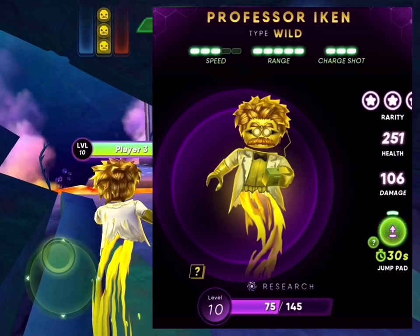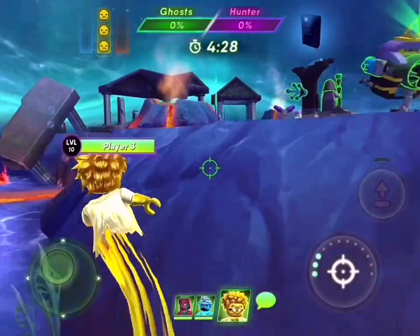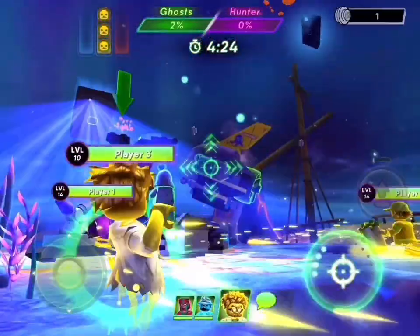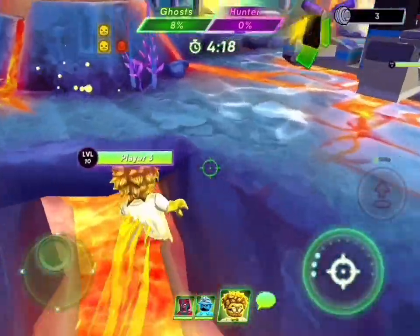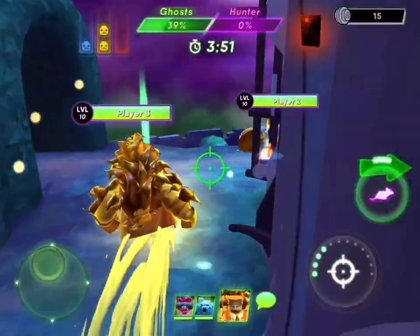Professor Iken: speed 3, range 5, charge shot 3. He can shoot pretty far, and shoots pretty fast too. His special power is jumping.